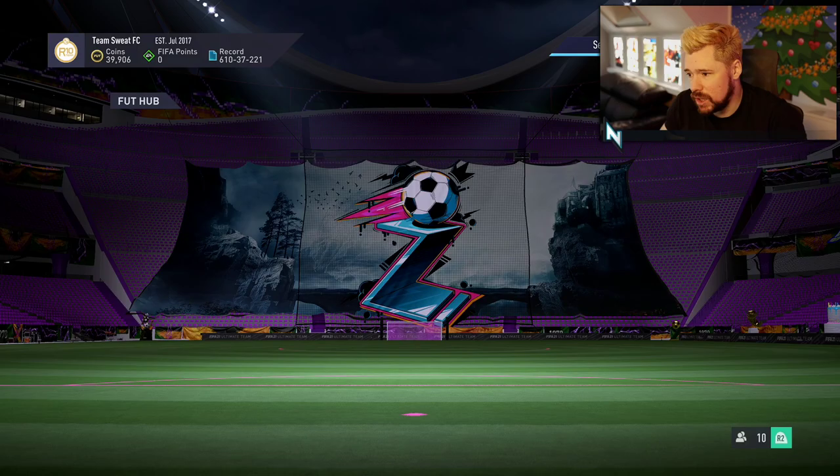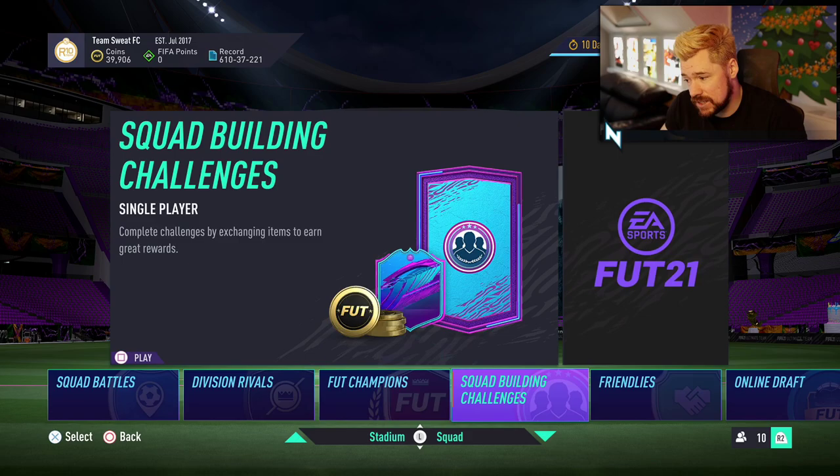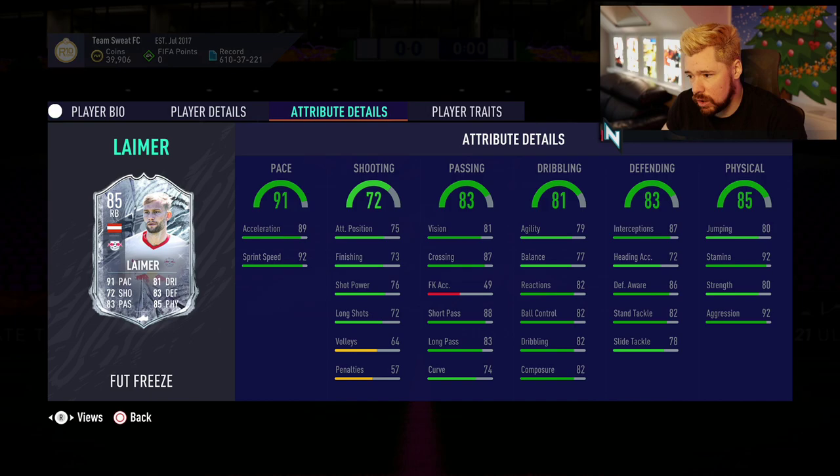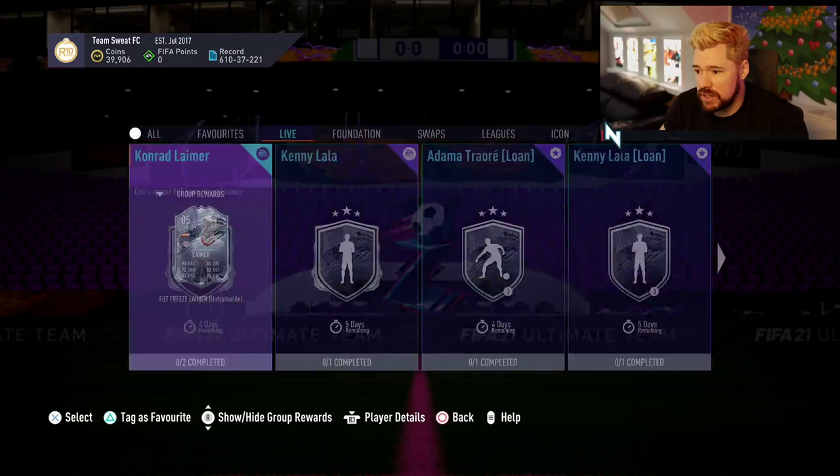Volund objectives are still there, silver stars and Balassi is still there. In terms of milestones, there's nothing new, so let's look at the SBCs for today. We've got Conrad Lamer — they've position changed him from a CDM to a right back, medium-high work rates, three star three star. That is a quality card: good pace, really good passing for a fullback, nice crossing, great short passing, good dribbling. He's 5'11".